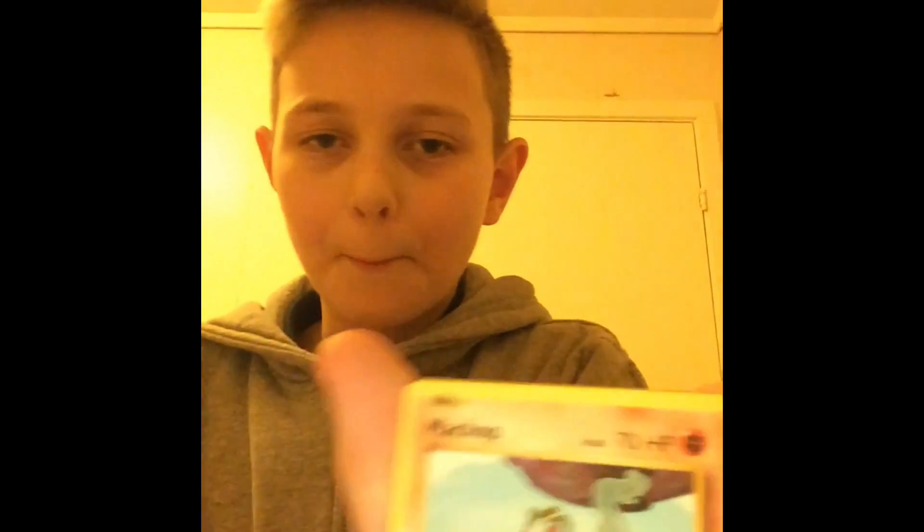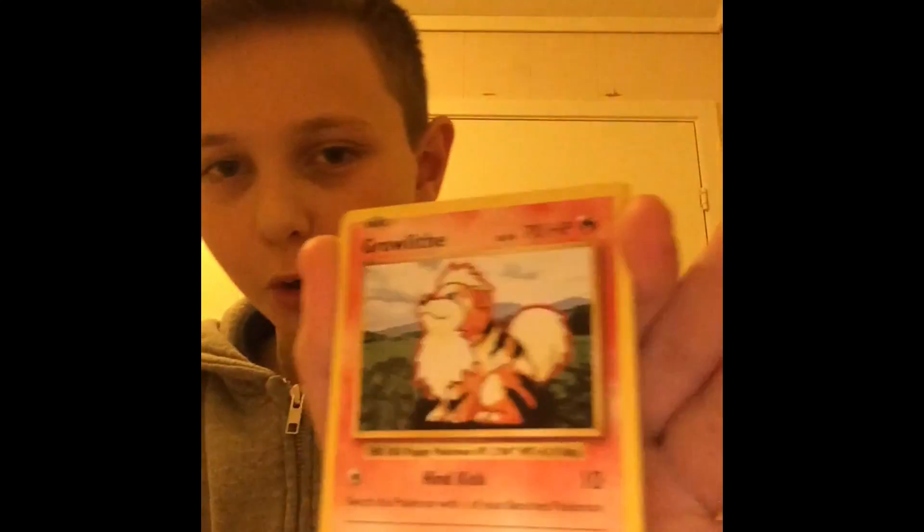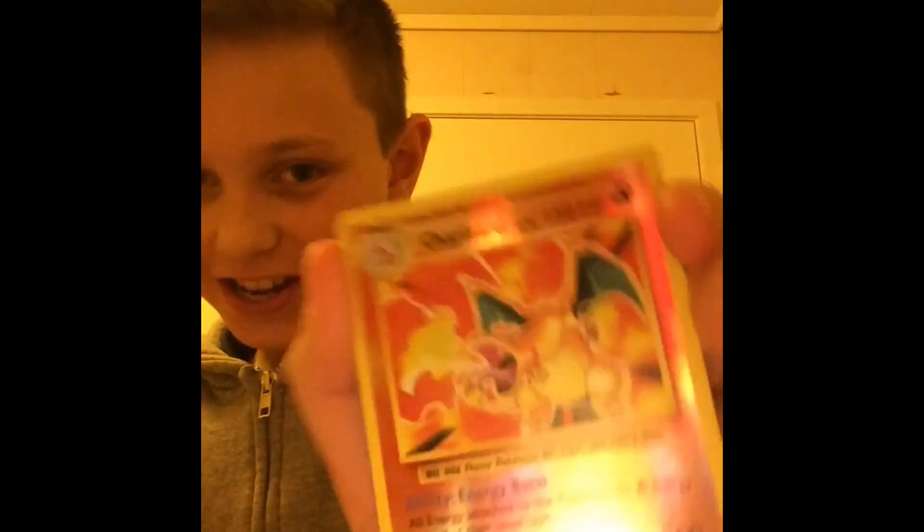A Kakuna. A Charmeleon. A Professor Oak's Hint. What is that? A Machop. A Growlithe. A Pikachu — pika! And a Psychic Energy. And a Charmander. A Charmander! A Charmander!